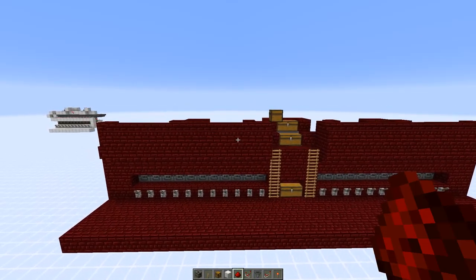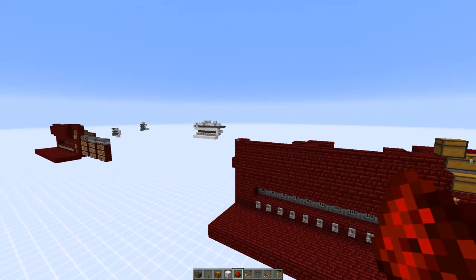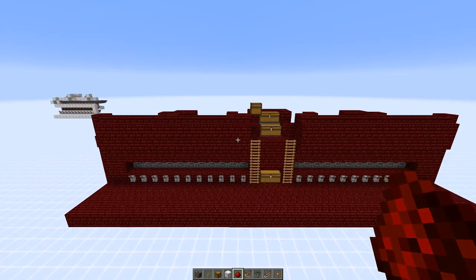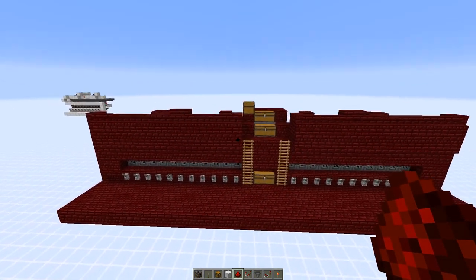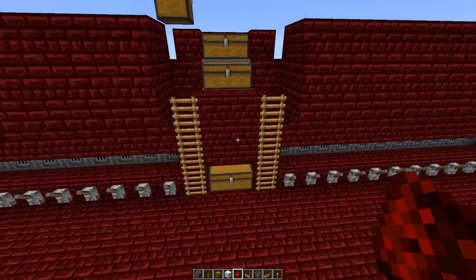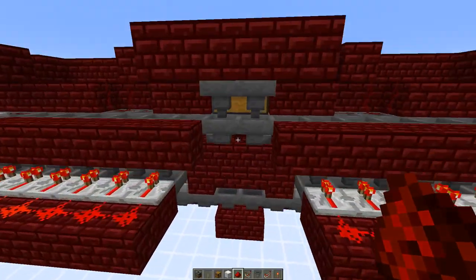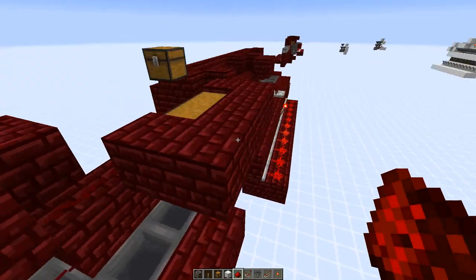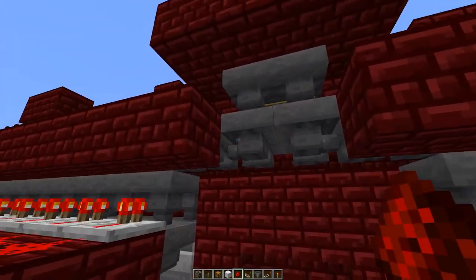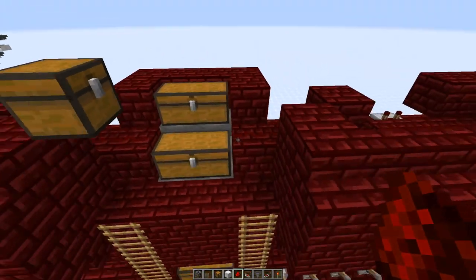Let's take a look at the double furnace array — they smelt items twice as fast. The normal version is capable of smelting 7,920 items per hour, and this one would be 15,840. It's perfectly symmetrical. You only need to find a way to access the chest that distributes the items, so I had to put the fuel input one block higher so the hoppers wouldn't interact.